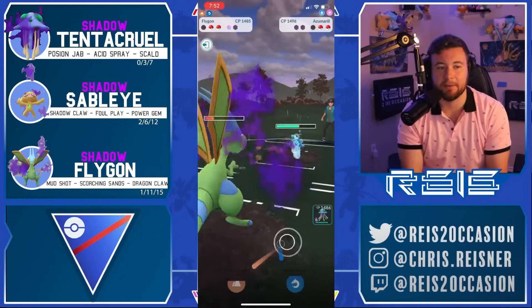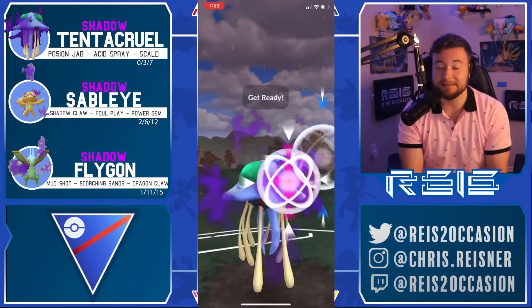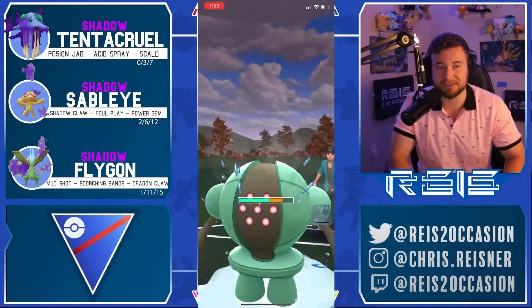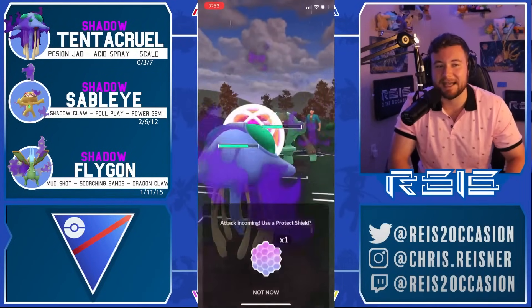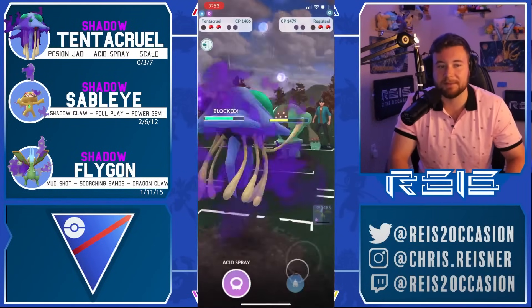We're willing to take a Night Slash in exchange for over-farming more energy. In this situation you're not afraid of the catch on Azu because if they catch on Azu you just hard punish it with Tentacruel. Dragon Claw knocks out Azu. Flygon comes in, going Scorching Sands first then dipping into Tentacruel. We bank a move — that's kind of nice. Up energy, up a shield. Tentacruel might be able to beat Registeel but the Skull doesn't quite do enough.